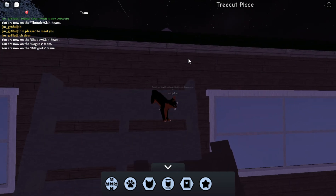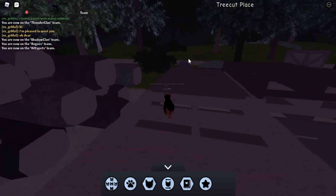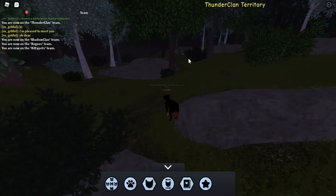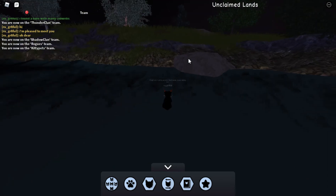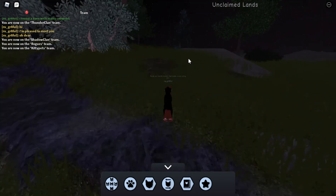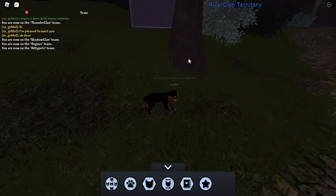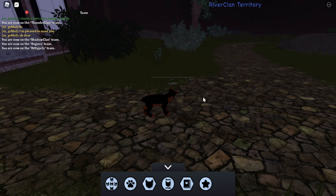I wonder if they're going to have the dumping site for garbage — where all the nasty garbage is and there's that evil group of cats. It's literally already there — it's called Perian Place, unclaimed lands. Well, this is a lovely place to roleplay within the cosmos of the Warriors series. Thank you very much for watching, and please be a kind player.